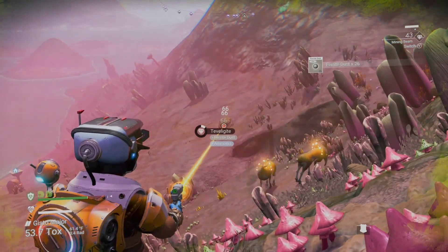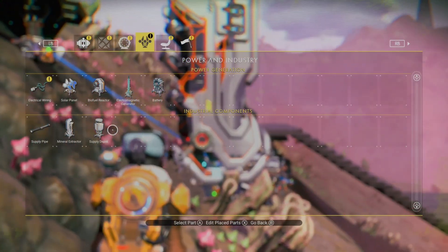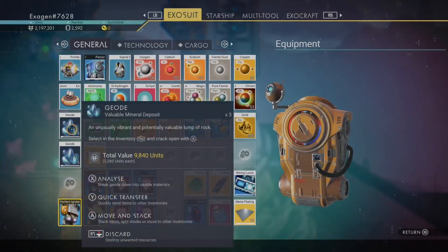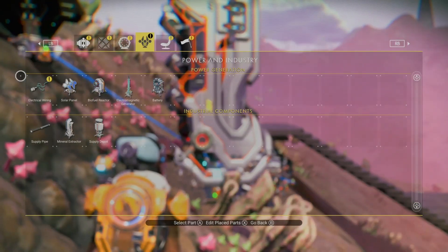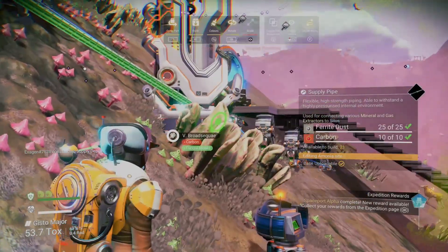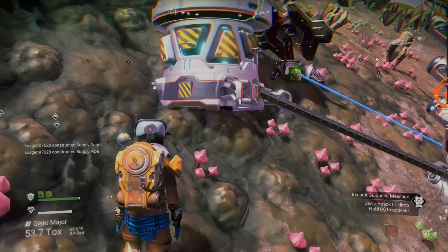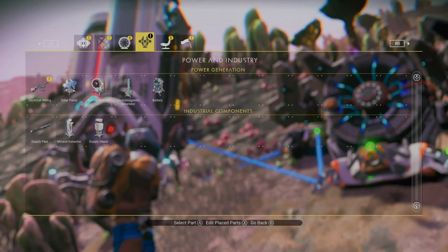I'm just going to get all the ferrite dust and carbon — I don't have to move so it's super easy. More metal plating, which needs ferrite dust. All the geodes are giving me ferrite dust — that's awesome! This supply depot will give us storage, but to make it work we have to connect it with the supply pipe. I didn't have the plans for it — I had to go to the first base, farm some materials, then go to the construction terminal and learn it. I paid some salvage data for it.